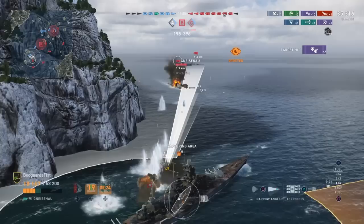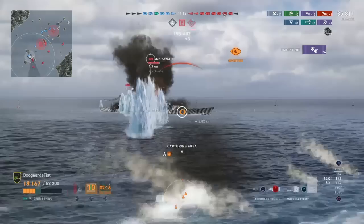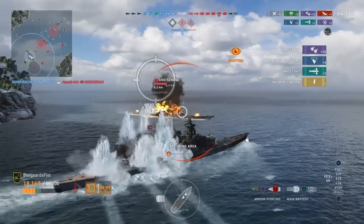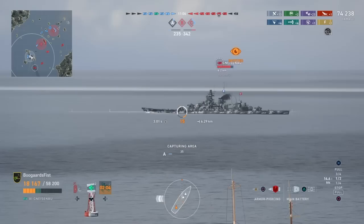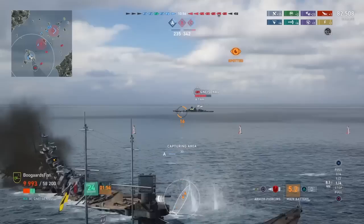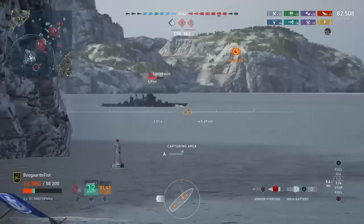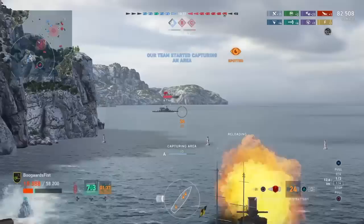If you see the Gneisenau is at this angle, what they're trying to do is torp you. I'm kind of holding until the last second here. I wanted to make sure and eliminate him. I do have the speed cut all the way, and I'm attempting to use this dead ship as blocking, just in case this enemy had torps in the water. I don't think people often consider using those dead ships for torpedo blocking — that's the most useful. But you can also block shots with them, kind of use it as a really low mini island. It can also block your own shots, so keep that in mind.